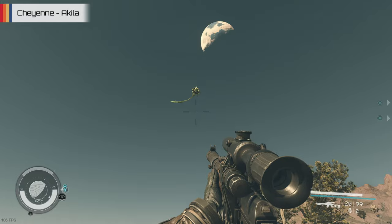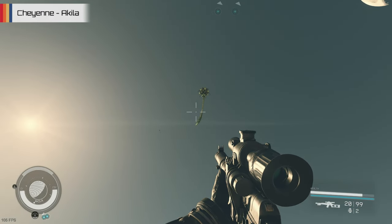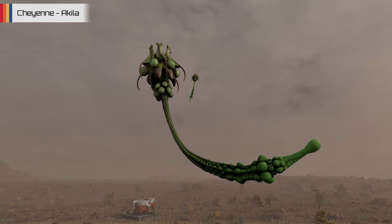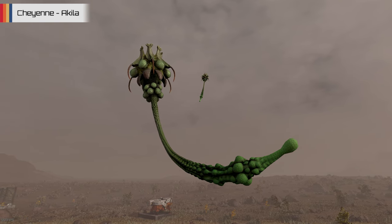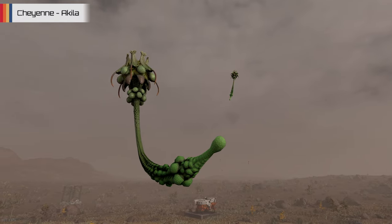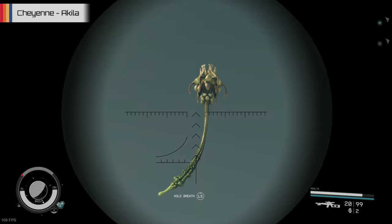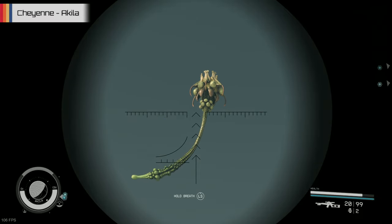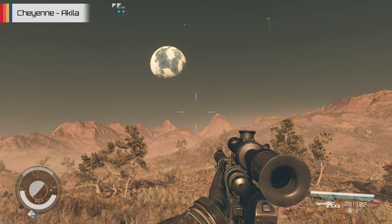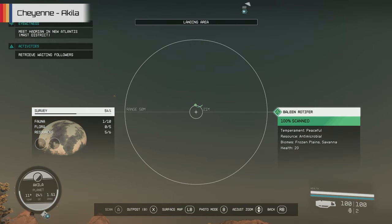Going from one of the planet's largest creatures to one of its smallest — if you look up into the sky, you'll often see the Baleen Rotifers gracefully floating around above your head. These things have a sort of jellyfish appearance in the way they look and move, being propelled through the air by their pulsating heads while whipping their long tails to help them navigate. Being peaceful creatures, don't expect them to be hostile — they casually go about their business bobbing around in the savannah and frozen plains biomes. They are extremely low on health and don't have any ways to attack, so they couldn't take you on even if they wanted to.